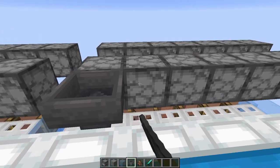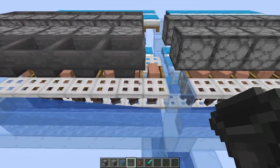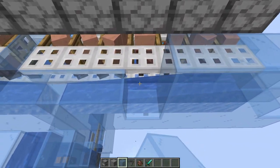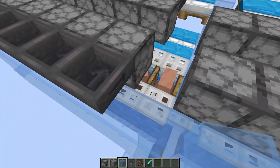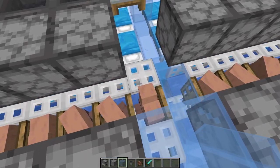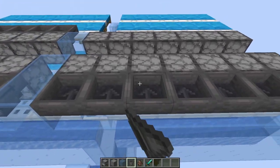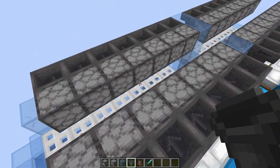Then we're going to place hoppers going into all these droppers on the outsides. On the side that doesn't have beds, we can place glass blocks — two layers of glass blocks there — to help keep the food in as well as the babies. Then place glass in between the hoppers and droppers, and also glass down below in this gap in the middle section. Solid blocks are fine as well; I don't think any part of this build actually requires glass.